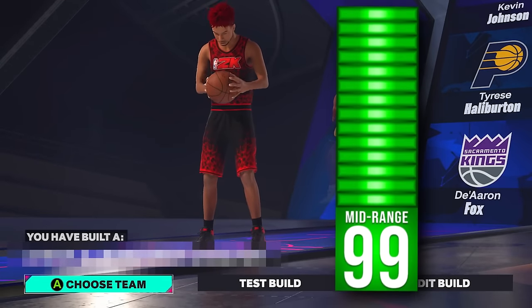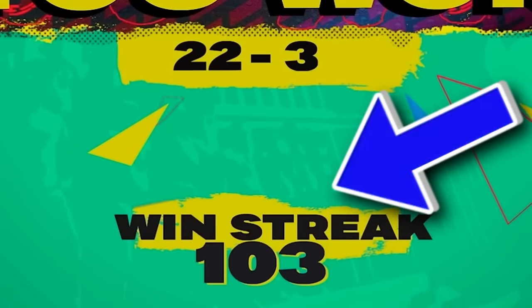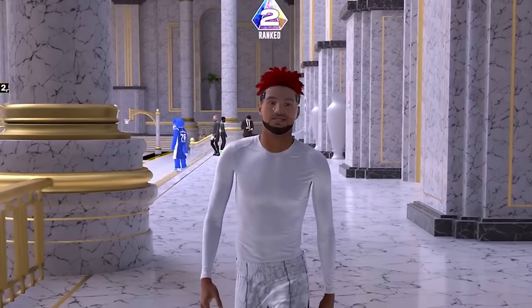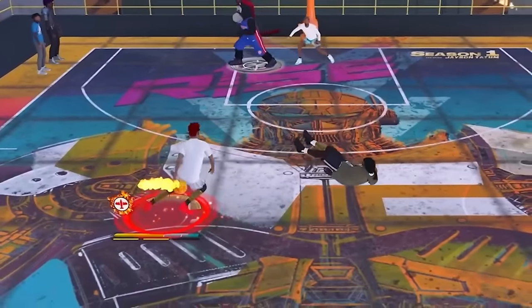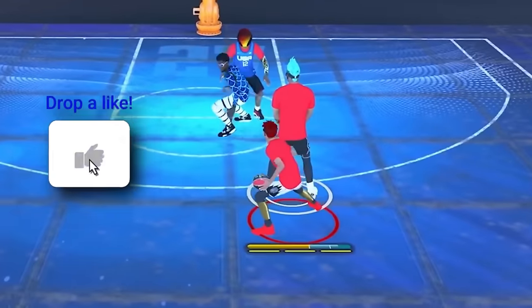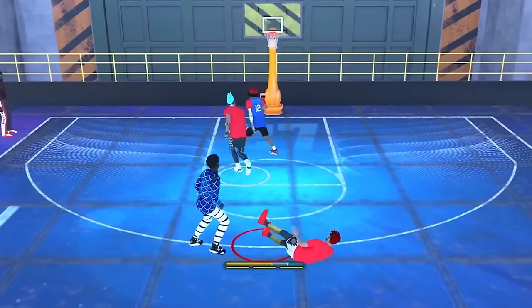This 6'3 guard build has a 99 mid-range, and after going on a 100-plus game win streak with it and having a 99% win rate to start Season 2, I had to make this video. So if you want a guard build that can shoot crazy well, unlock every dribble move in the game, play great defense, and finish at the rack consistently, then drop a like, hit subscribe, and watch the rest of this video.